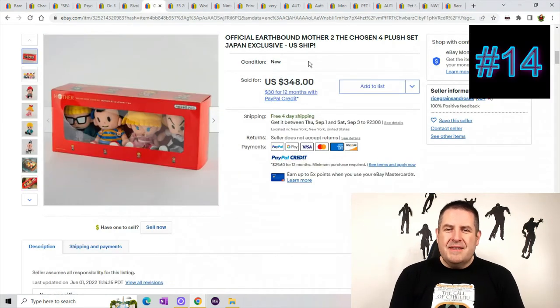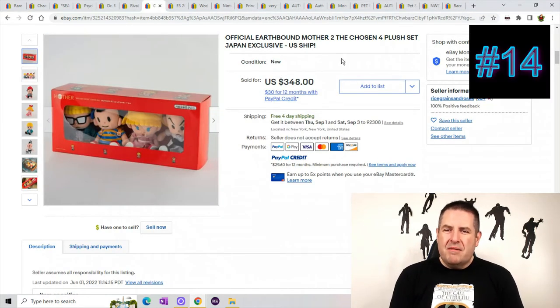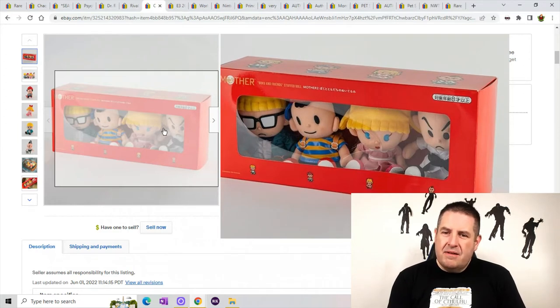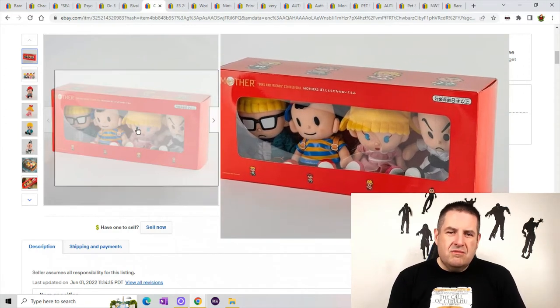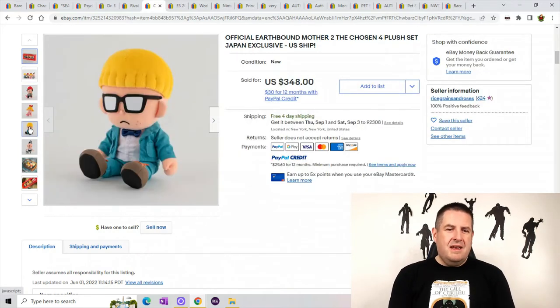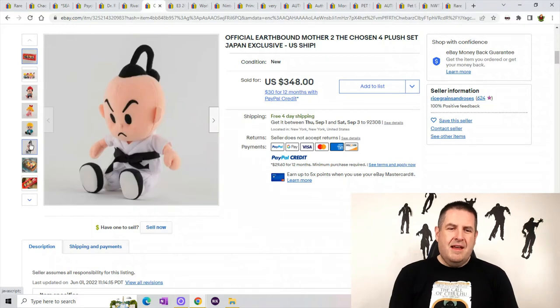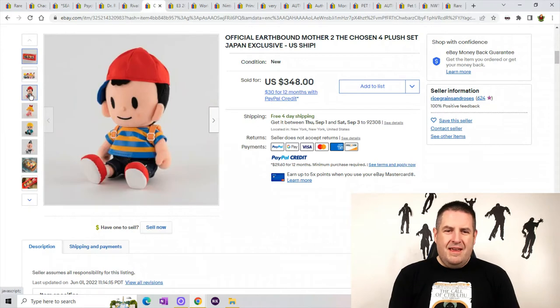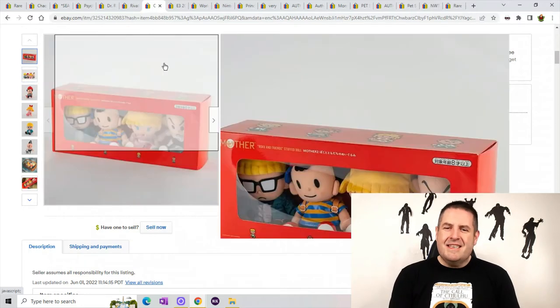This is an official Earthbound Mother 2 Chosen 4 plush set from Japan. I have never heard of Mother — I don't know what that is. But they look like a little tiny character family: there's a karate guy, a guy with glasses, a girl, and one more character. It's a set of four, and it sold for $348 with free shipping.